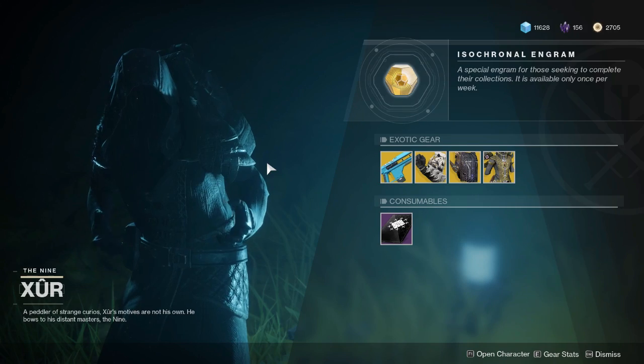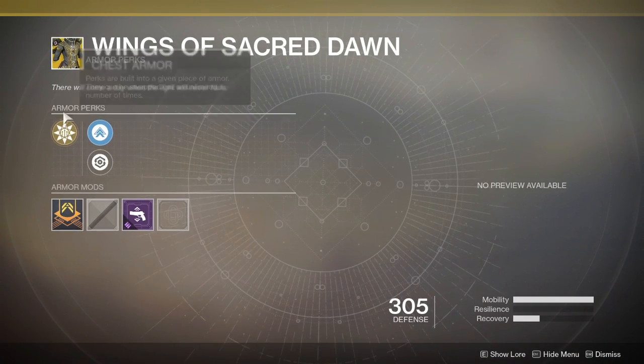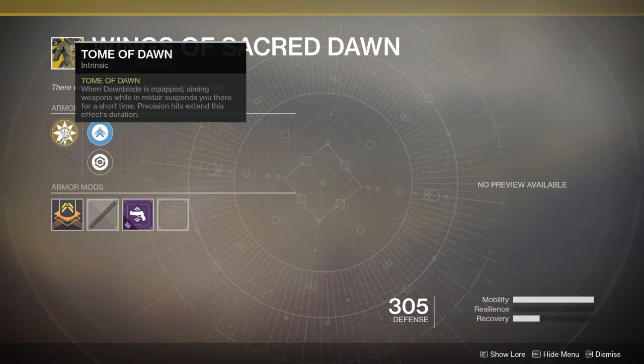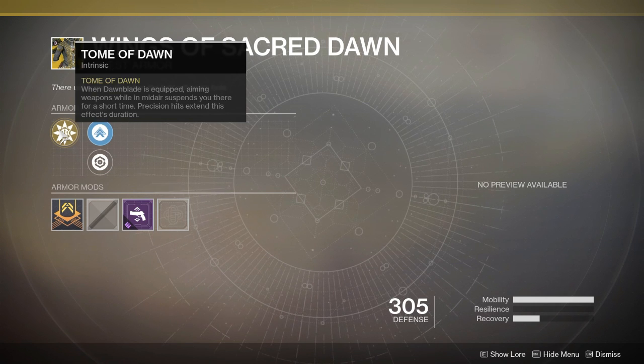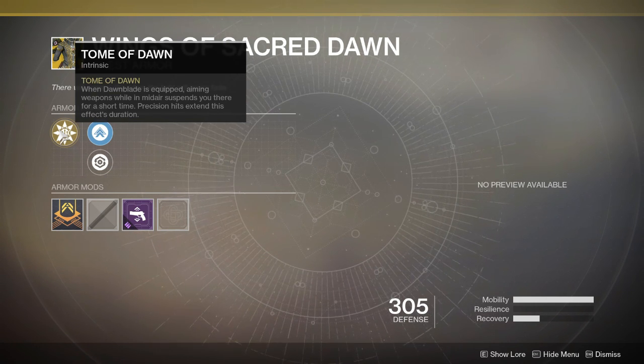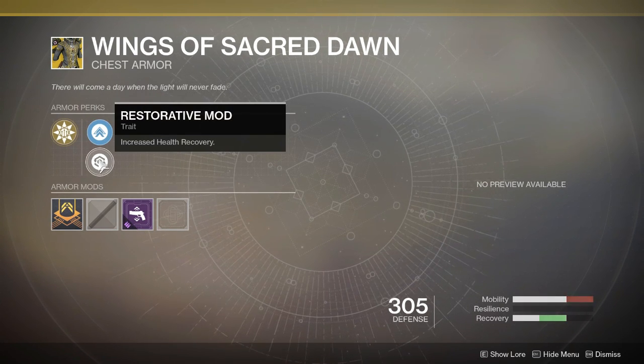For the Warlock Armor piece this week, it is going to cost you 23 Legendary Shards and it's going to be Wings of Sacred Dawn. The perk is Tome of the Dawn: when Dawn Blade is equipped, aiming weapons while mid-air suspends you there for a short time. Precision hits extend the effect's duration. You get to choose between Mobility and Health Recovery as well.